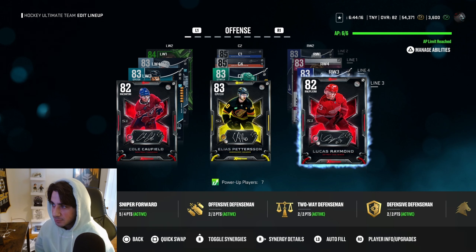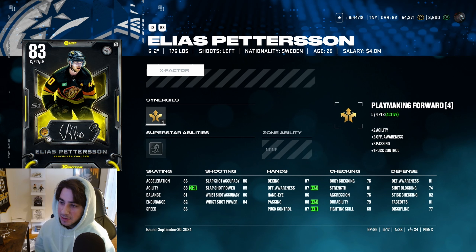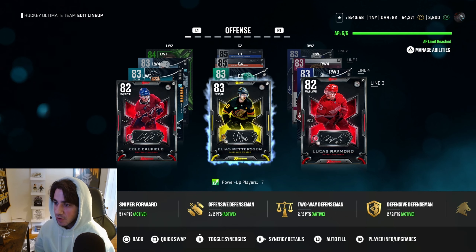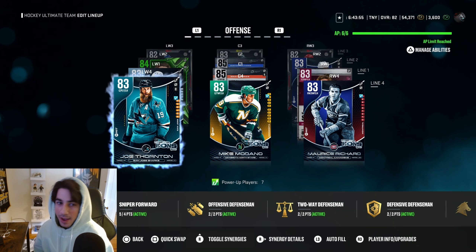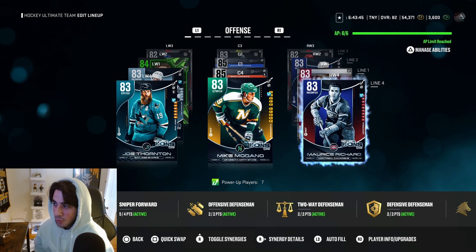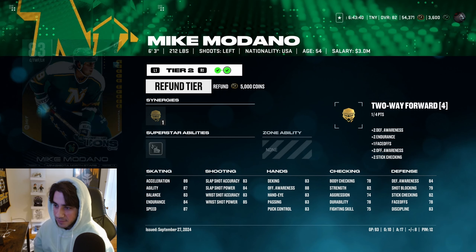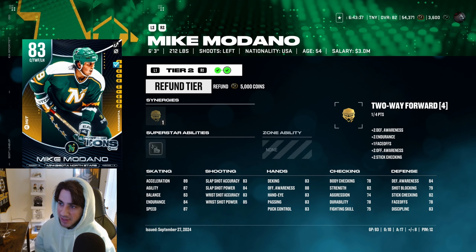My third line is the X Factor line and I absolutely love this line — they've been playing very well. This Elias Pedersen card is absolutely insane: 86 speed and acceleration, he feels faster than that, 88 agility, 86 wrist shot accuracy — he hits snipes for me. Just an all-around great card. Then we have Lucas Raymond and Cole Caulfield. My fourth line has been playing out of their minds recently — I've been putting them out more than other lines. We got Mike Modano, Maurice Richard, and Jumbo Joe Thornton. The Modano card is very good: 87 speed, 89 acceleration for a guy that's six foot three. Absolute stud card.